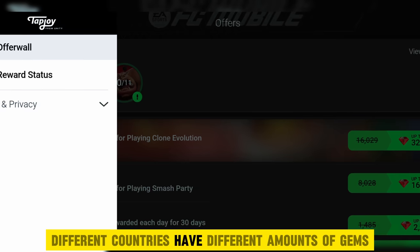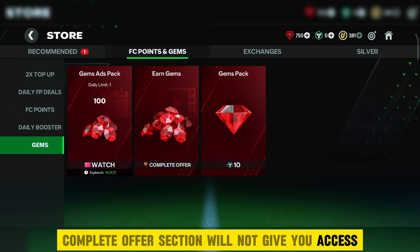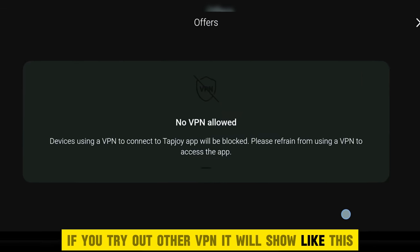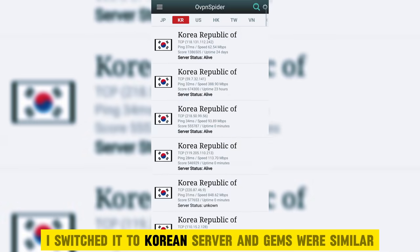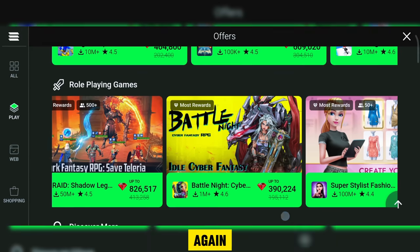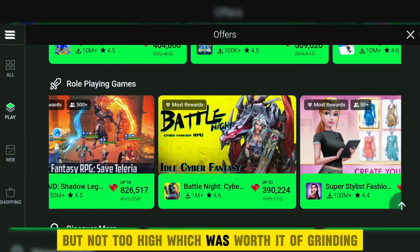Different countries have different amounts of gems offered. For example, I connected OpenSpider VPN — you must use OpenSpider VPN since this complete offer section will not give you access with other VPNs. When I connected the Japanese server, I got offers with high gems. I switched to the Korean server and gems were similar. I connected the US server and gems were decent but not high enough to be worth grinding.